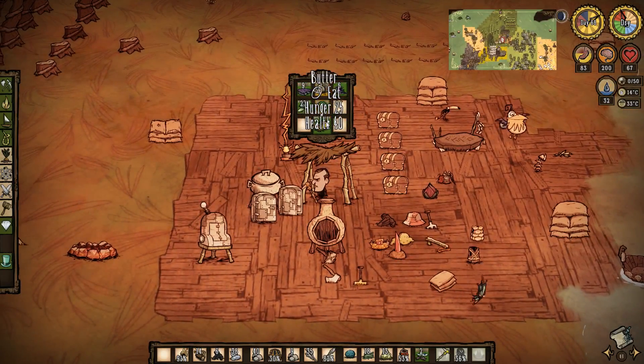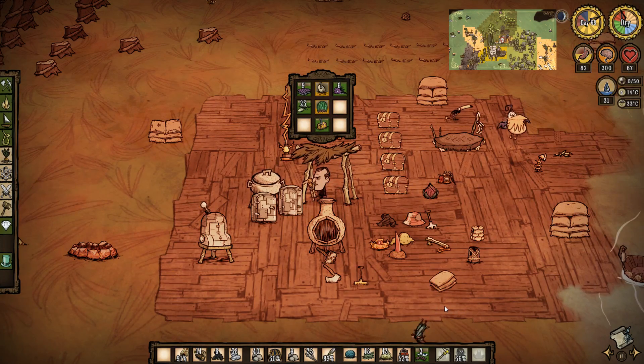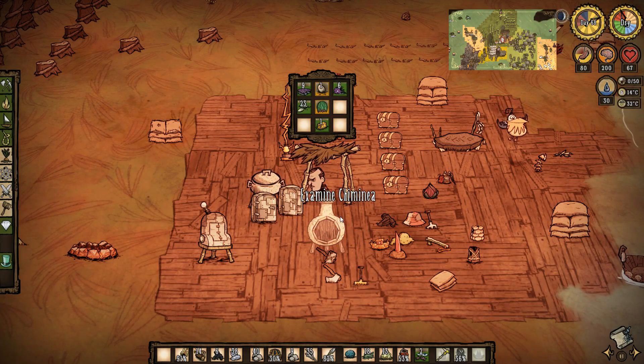Is that butter even going bad in the fridge? I have no idea. That is amazing food — we need to set up a butter farm. If we can find the volcano, you can plant a bunch of flowers next to cacti plants and they'll just destroy it. It's amazing.